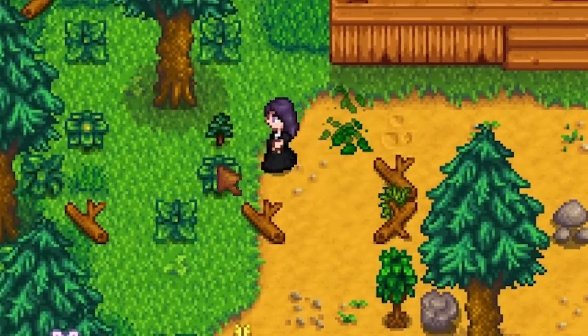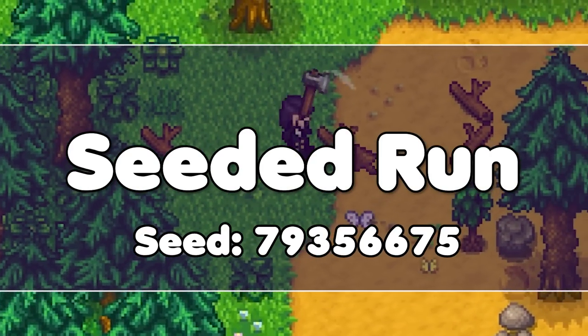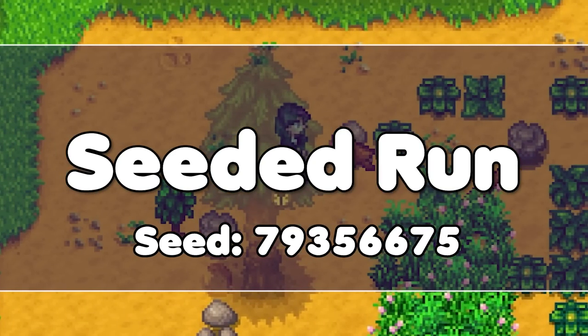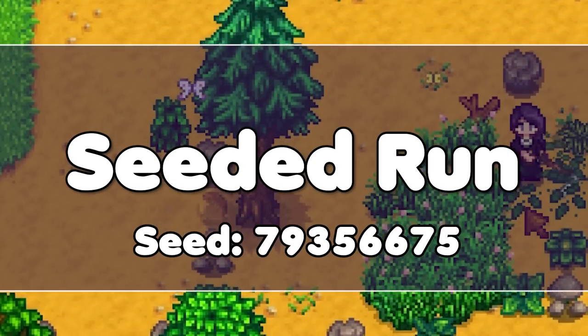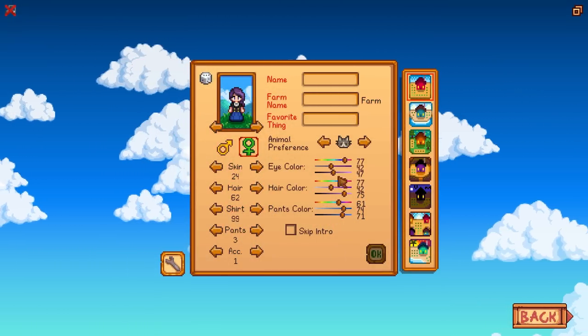Now that we've gone over all that — this is a seeded run. I spent a bit of time looking at different seeded farms and found one that's going to give me all of the specific things I need from the traveling merchant in the first year, as long as I check the box with the red cabbage guaranteed option at the start of a new farm. All right, and with that, let's get this thing rolling.